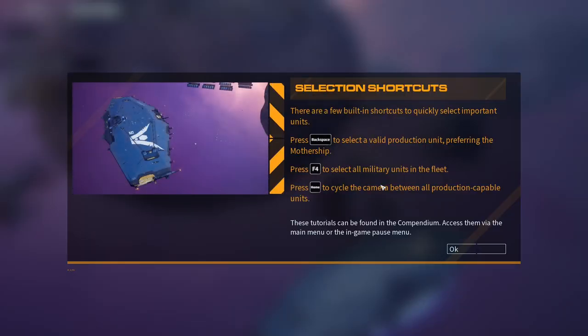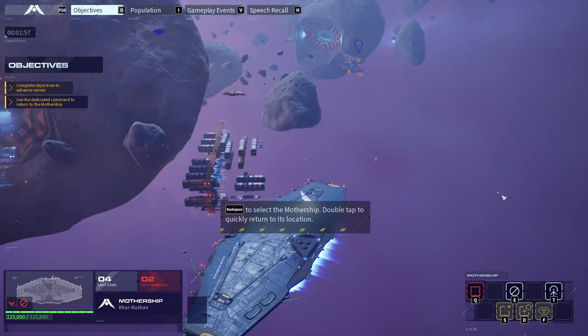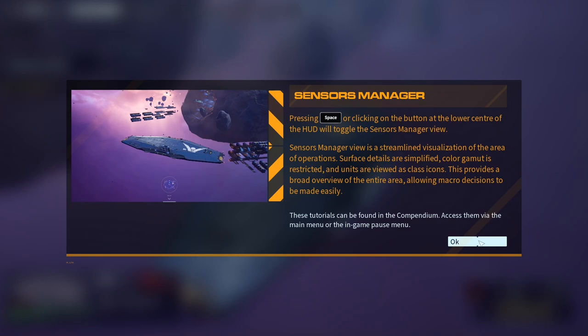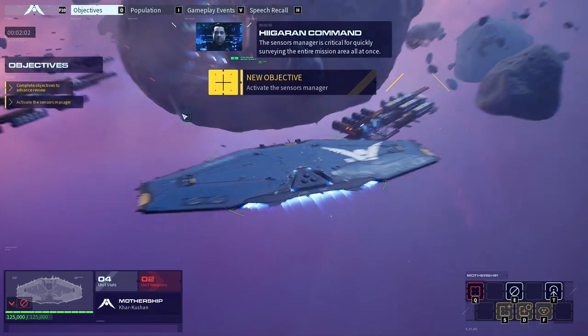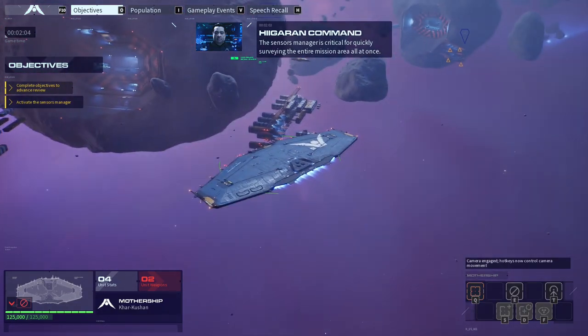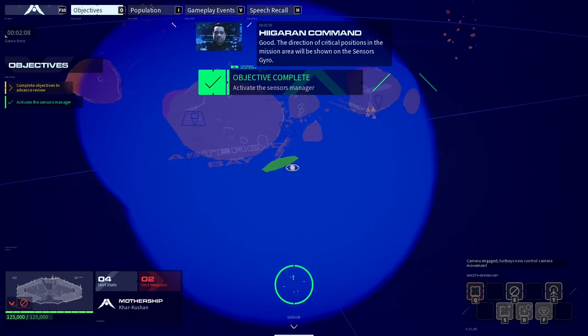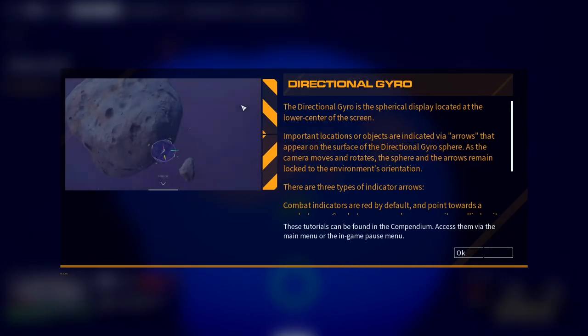What is it — backspace? Attention. Backspace is not a good key. Pressing space will switch to the sensors manager, which is critical for quickly surveying the entire area — I would like to do it all at once. You can't tell me to do it then not let me do it. The direction of critical positions in the mission area will be shown on the sensors gyro. Yep.